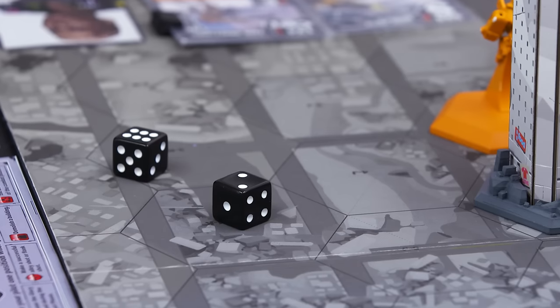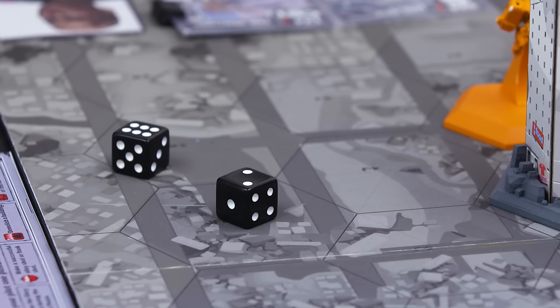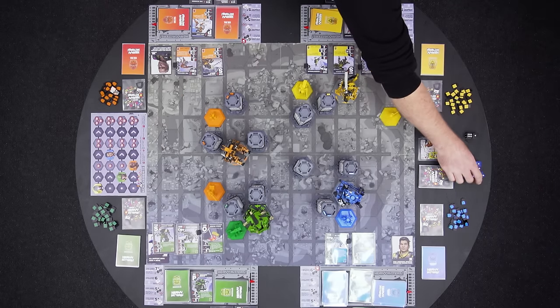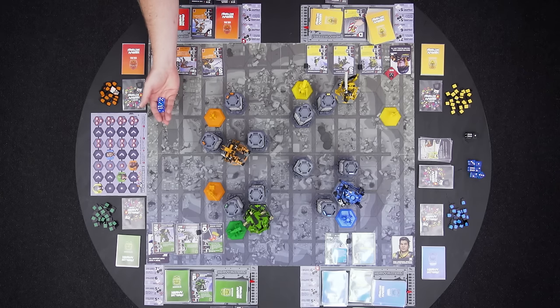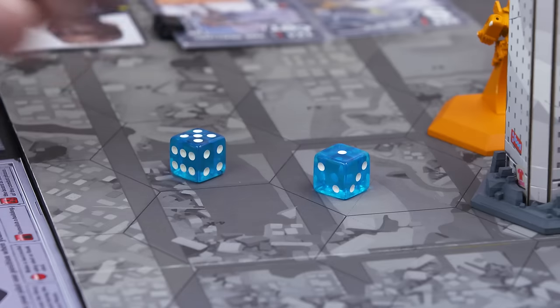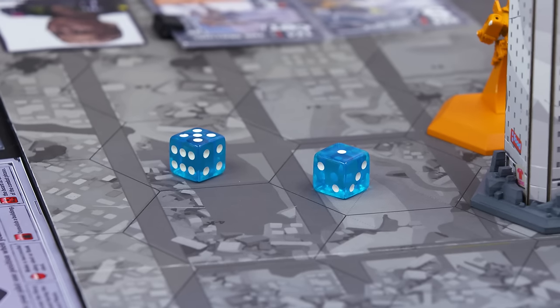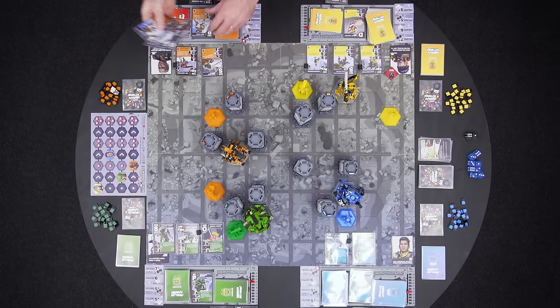Green rolls and gets an eight, so Orange is hit. The weapon Green used does two damage, so Orange gets to do an armor save. With the armor save, Orange rolls one defense die per damage, and each die needs to hit a certain number to defend that damage point. Because it was Orange's heavy hitter that was hit, they have to roll a five or higher, so a five or six on each die is a success. Orange rolls a one and a five — the five saves against one damage, but the one got through, so Orange takes one damage. Damage during combat, just like damage from overspending energy, means putting a card on the damage pile.